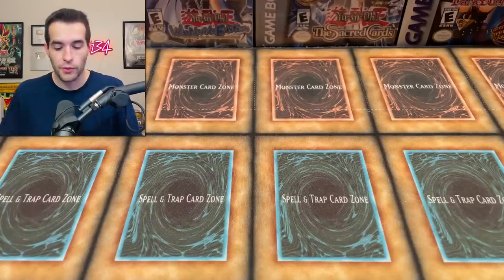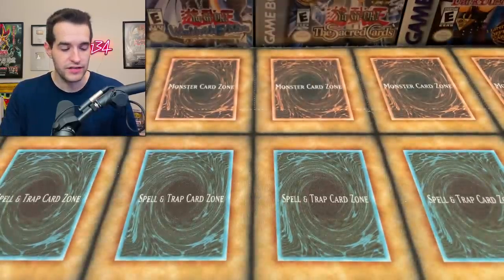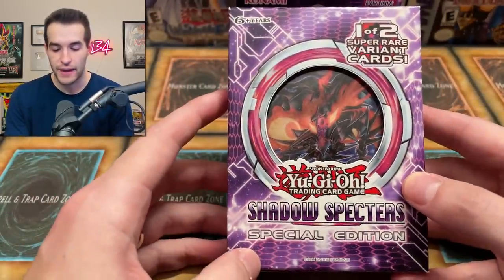We also have a few other packs to open. We're going to be opening 10 OTS Tournament Pack 18 for some Ultimate Rares and a Shadow Spectre Special Edition, so I think that'll be fun as well. Potential Ghost Rare in there, so let's get right into it. Let's see what we can pull.